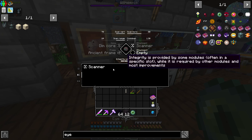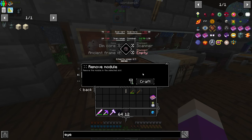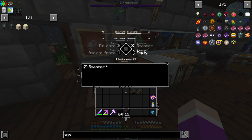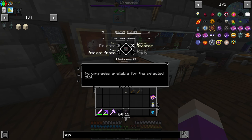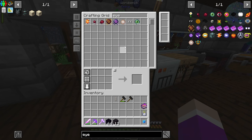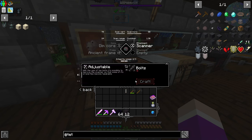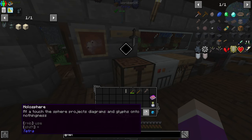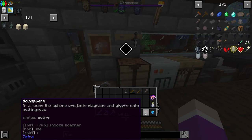So if we put this in here with the attachment scanner — eye of ender — can we add double the amount? I think having double scanner kind of broke it, now it's green again. Integrity uses two out of three. It's just the only thing in here is a scanner, and it says only use an eye of ender. I can't do that because the integrity is too high. I don't know what the range of this is, but I remember hearing someone say it's two chunks. It says shift right click to snooze the scanner — it snoozes for five minutes.